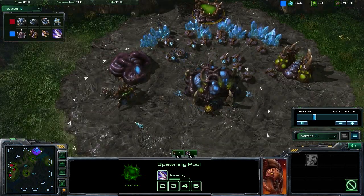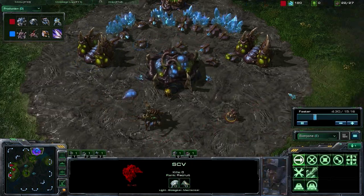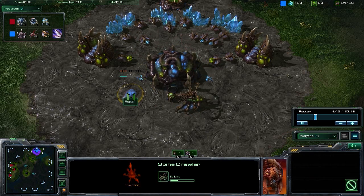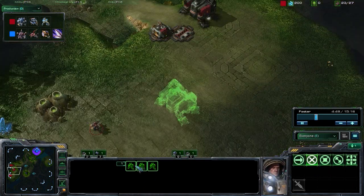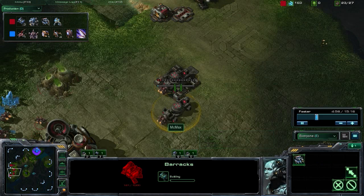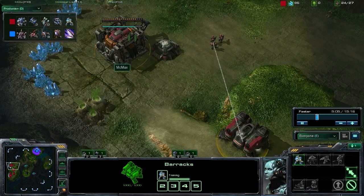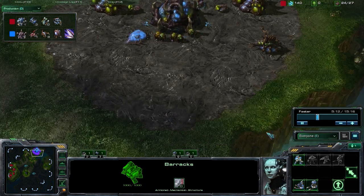As you can see here, the Terran player is getting a scout of the base. He does see that we're teching up to a Lair. If I'm in the Terran player's situation, I'm almost 100% certain they're going to assume we're going for Mutalisks — teching up to a Lair this quickly, that's basically what you can assume. So our Terran player is going to respond by continuing Marine production and actually getting two more Barracks to build more Marines. It might be a little bit of an over-response, but as the Zerg player, that's exactly what we're looking to have him do.